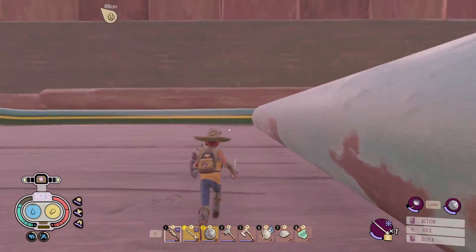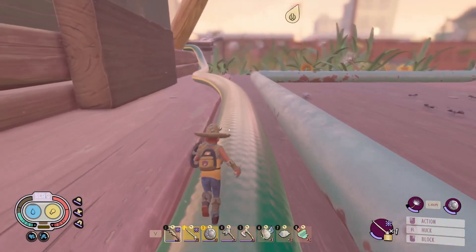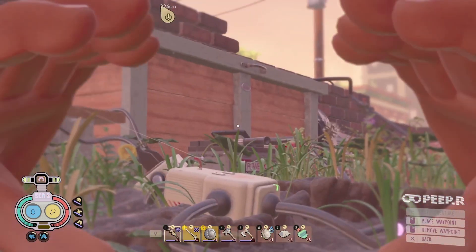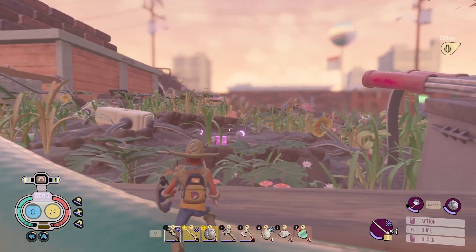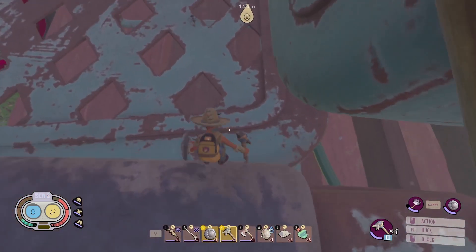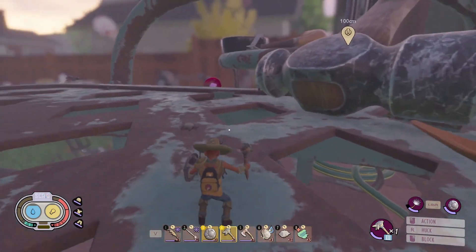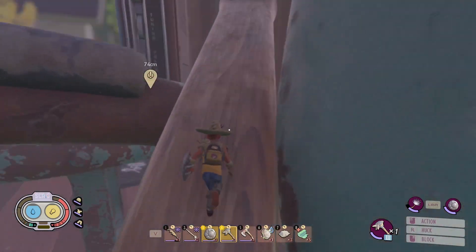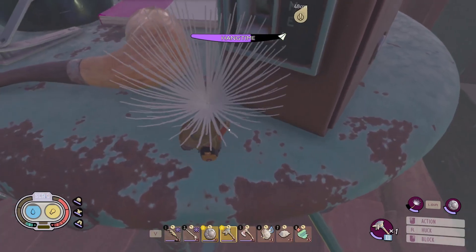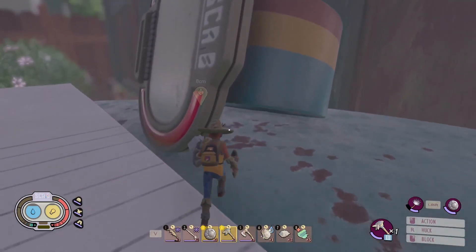Once you get up here you need to make your way to the baseball bat to the right, and you gotta climb up the bat, get on the chair, and that's when all the fun parkour begins. The new area — you get a good view from here, that area looks cool. Make your way over to the table but you gotta avoid all these mean little ants. Get up to the top of the hammer and glide on over — hopefully you brought your dandelion. I don't think there's any enemies up here, so let's find out.